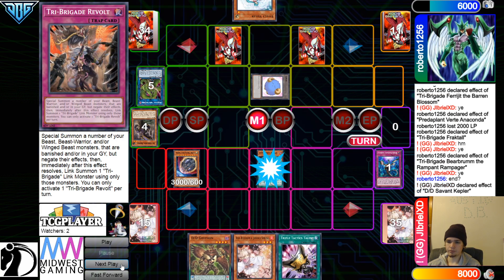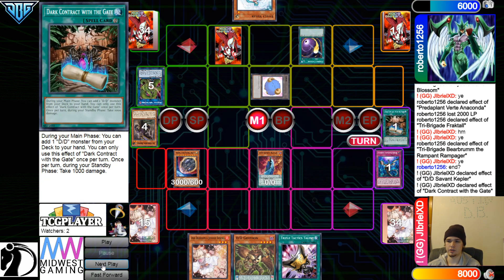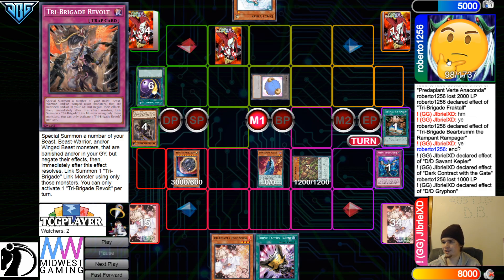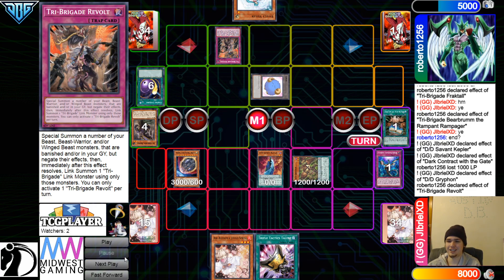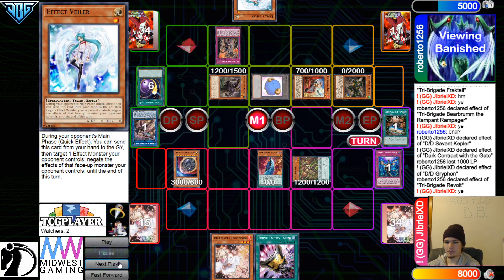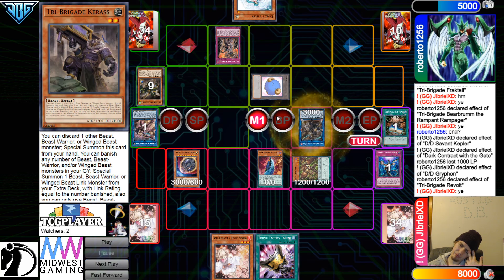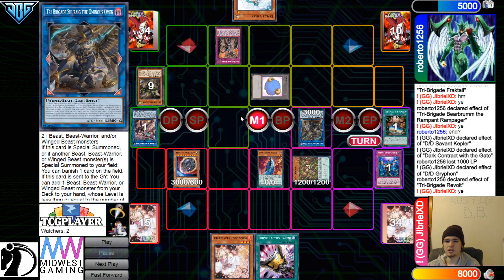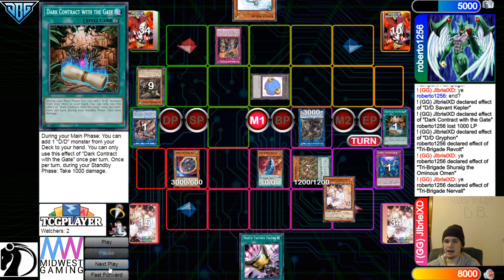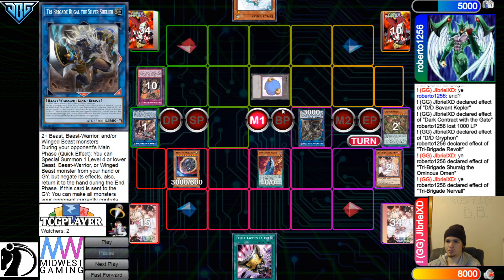Normal summon out Kepler. Kepler effect to go Surge, grab Gate — just saving Veiler for the link too, which I can respect. They're going to Cosmic the Gate. Griffin Special Summon out. Don't revolt here — they're going to revolt here. Don't do the think face! They make Link 2, Veiler it — that's pretty solid. I guess they have an extender, you just Veiler anyways. I think you just Veiler the link too. You have Nerval, Omen, Omen Banish, Nerval, Surge at that point. Why are you playing money matches with this deck? You don't know how to play it yet.